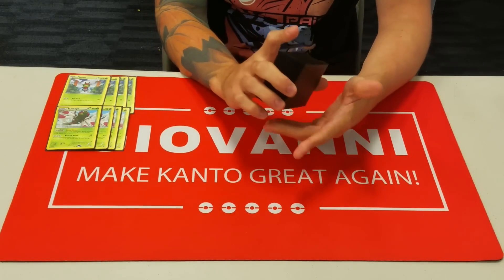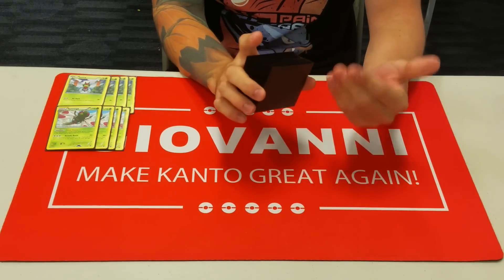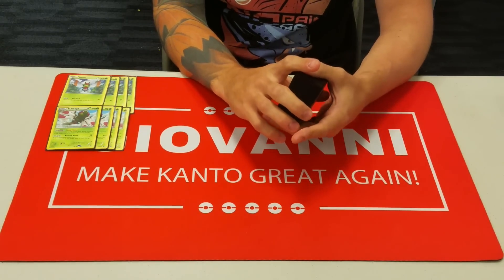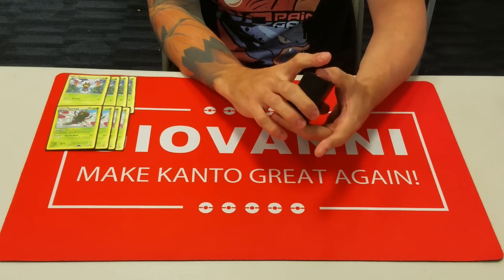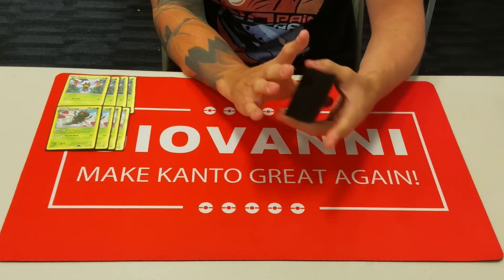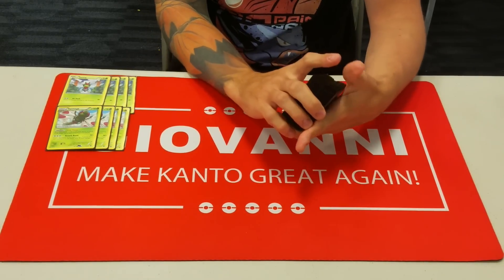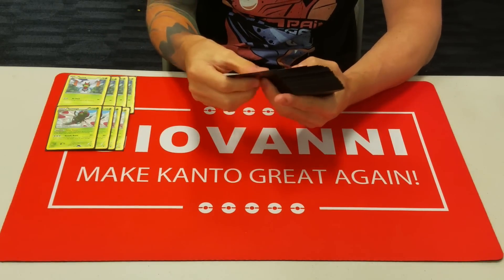The math for the attack actually works out really well because it'll do 120, and that two-shots pretty much everything in the game — maybe outside of a Fighting Fury Belted Zygarde EX, but actually Zygarde is weak to grass, so never mind. This will either two-shot or one-shot pretty much everything in the game, so the math on this attack really works out nicely.